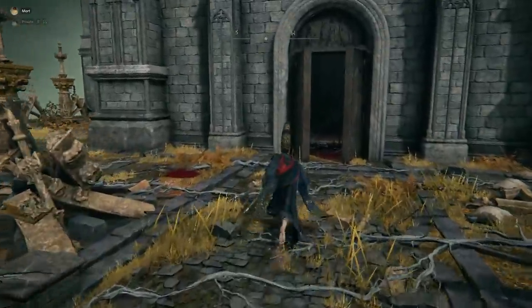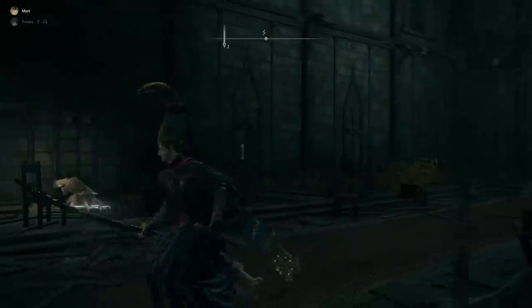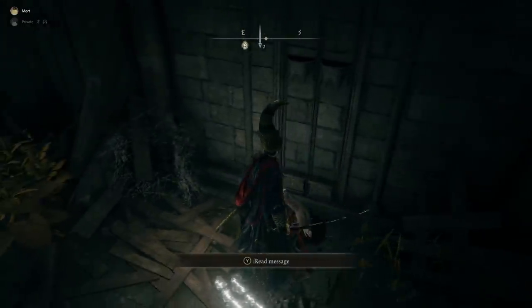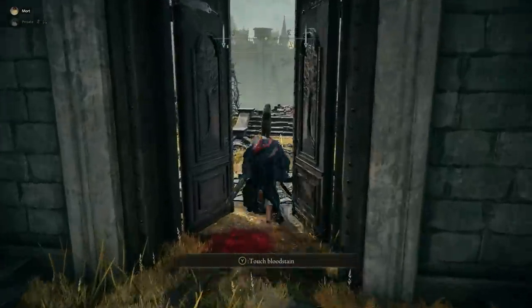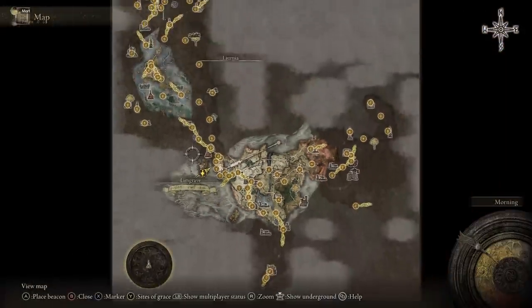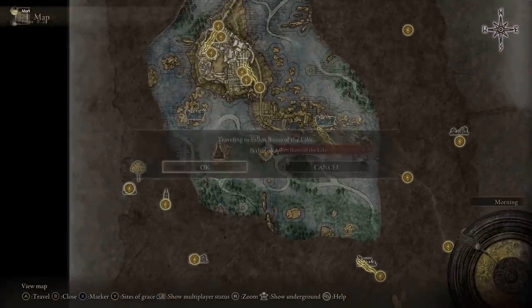Head up the stairs and inside the main building. There are some summons up there and around the area that you can explore, but head over to the relevant spot inside. You'll have the option to soak the cloth in blood here. Once you've done that, we're going to teleport back to the Rose Church.